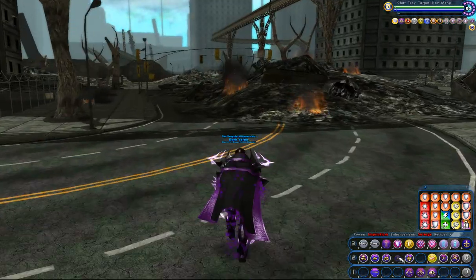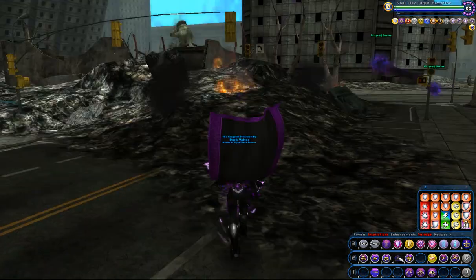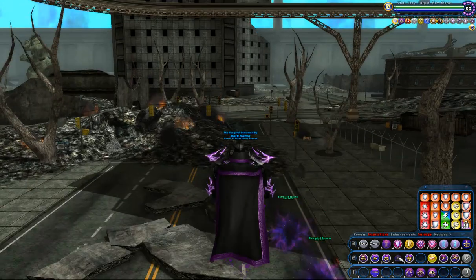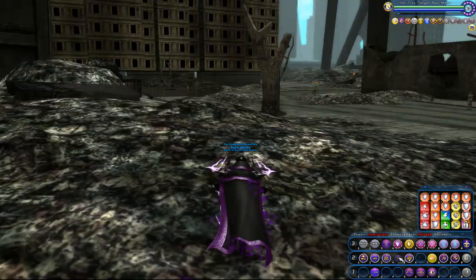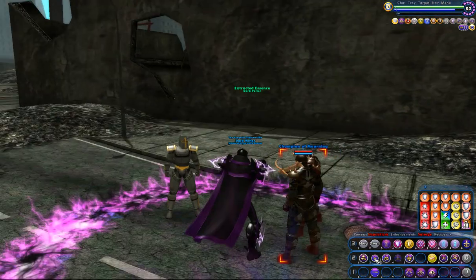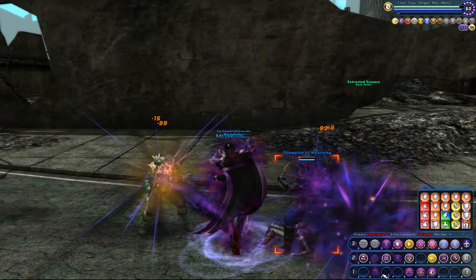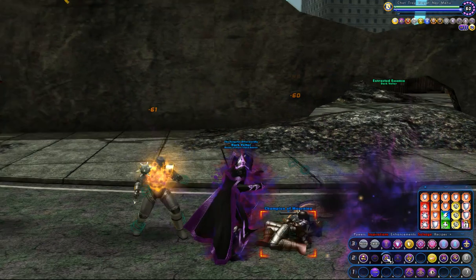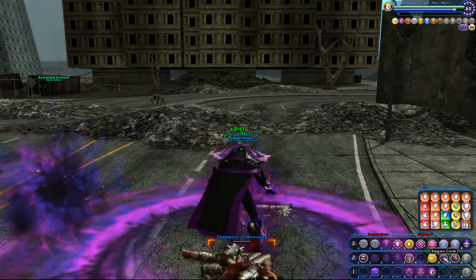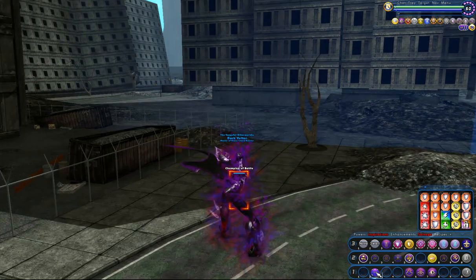I've got three energies with me now — that can really bring some nice firepower. They are uncontrollable though, so the third one already despawned. I have no control over what they do; they just follow and blast. One of the better heal powers in the game.